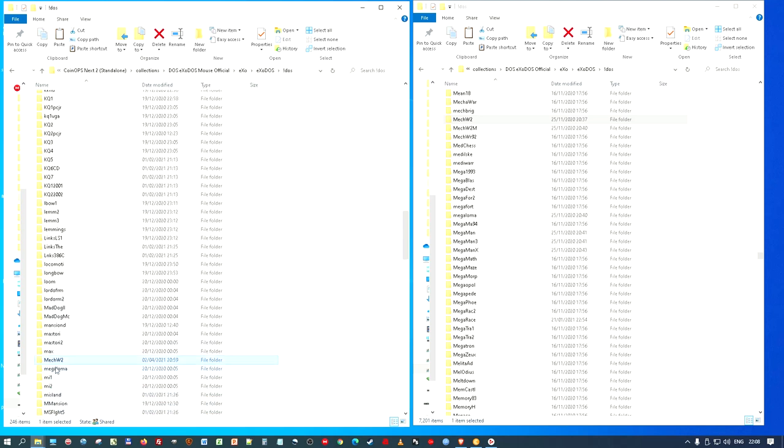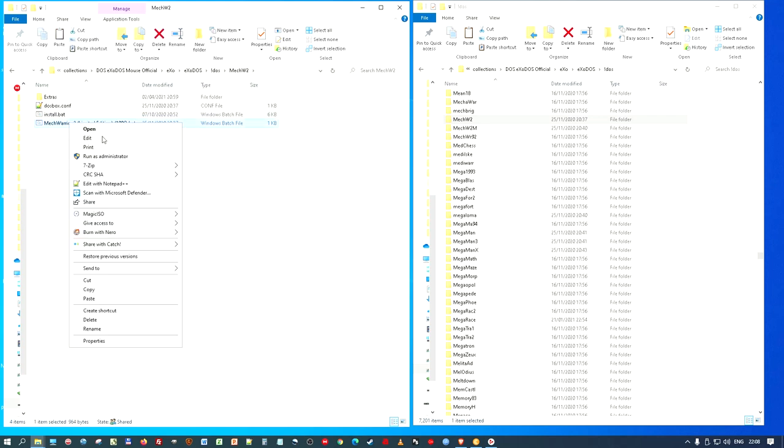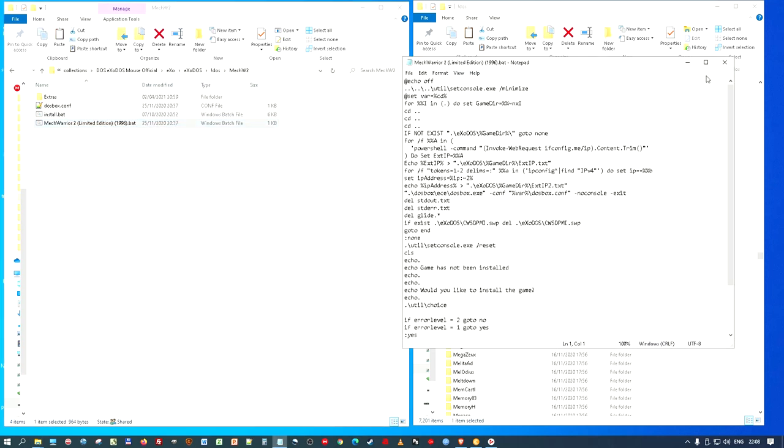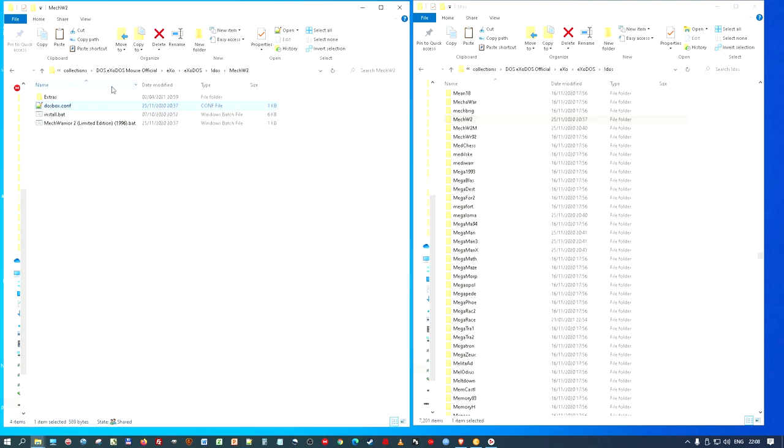I need to edit some bat files now. I go into this one to check it — this one just checks if the game's installed, and if it isn't, it runs the install. That's fine. The comp file doesn't tell me how to load the game; it's just going to call a bat file called 'run', which is in the MechW2 game folder, so I have to go there and edit it.